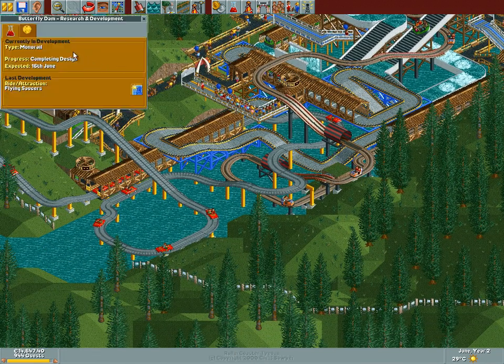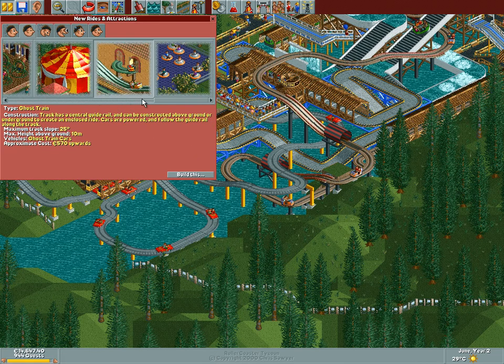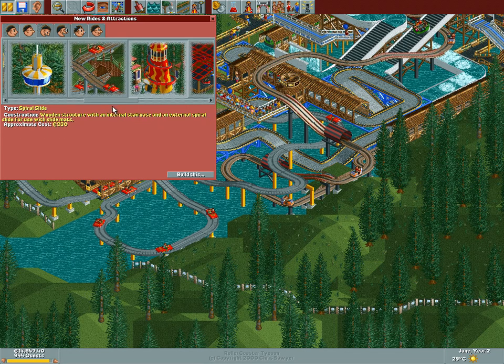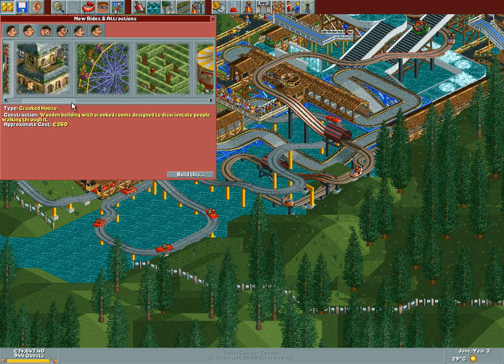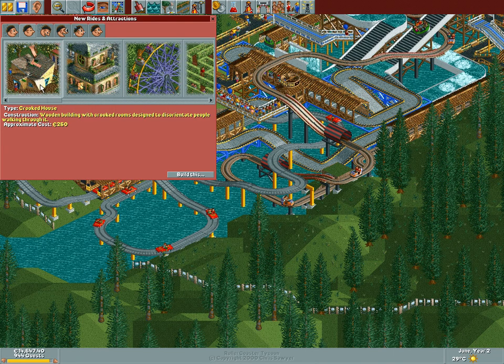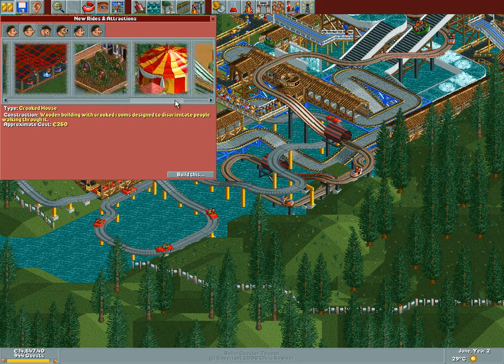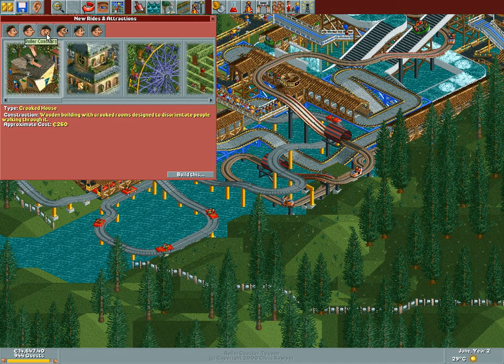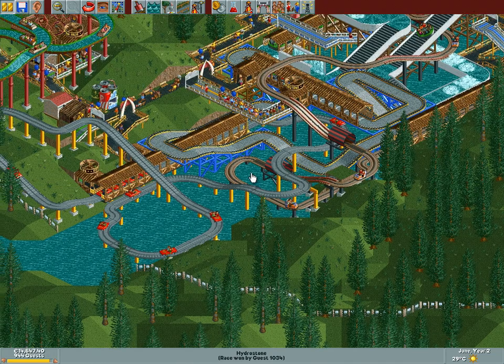How are the eggheads in the research department doing? We're getting a monorail — great, totally not needed. Let's take a look at our gentle rides. These are things we don't have — same for the circus show. There's also miniature golf, so we might get that. I think we should have all the gentle rides. We don't really need any coasters, so we're just going to keep researching them until we can't.